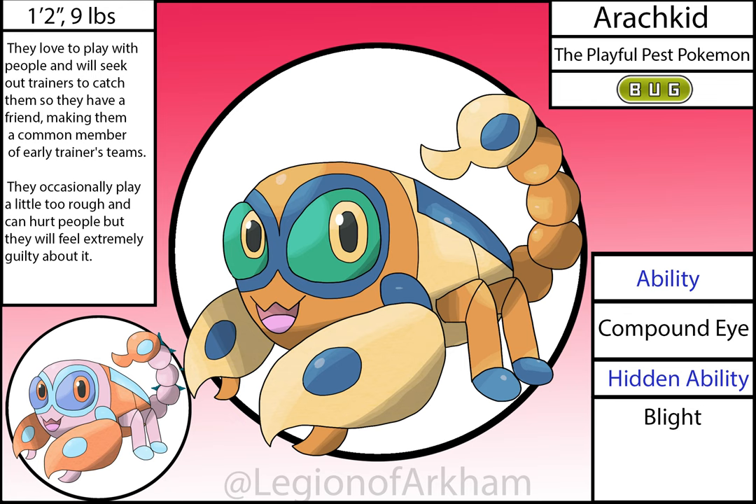Arachid, the Playful Pest Pokémon. This is one of my favorite rat-one bug types out of all of my regions — this little sucker is adorable. It's also in contention for changing the least between versions. All I really did was give the head and torso a better defined shape, and I changed the eye colors to pop more against the orange. I just love this entire line — it's so good.